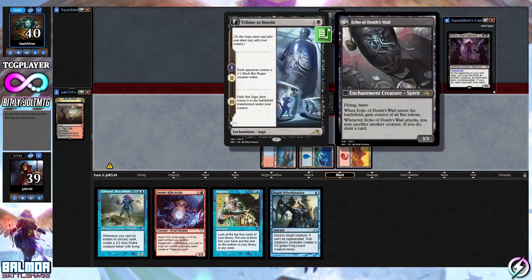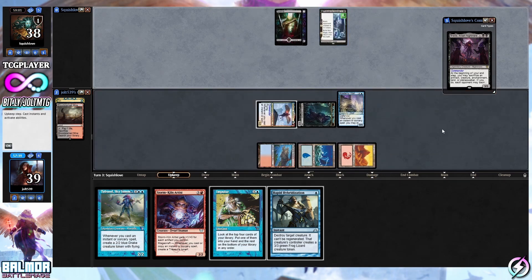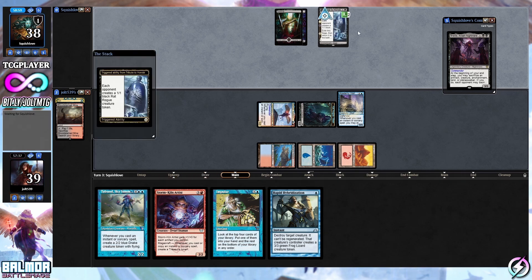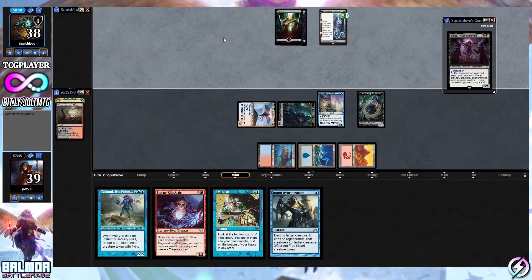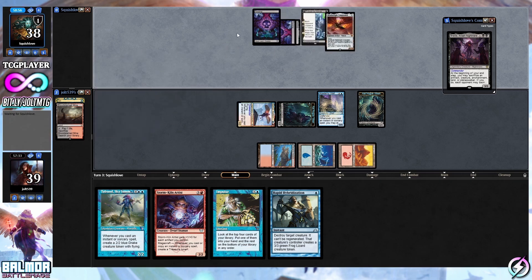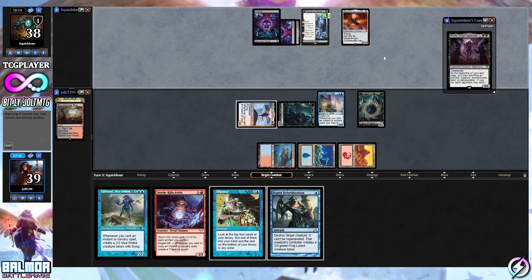Let's take a quick look at the back side — Echo of Death's Whale. Flying, it's a Spirit. Enters the battlefield: gain control of all Rat tokens. Whenever it attacks, you may sacrifice another creature; if you do, draw a card. They're going to be able to gain control of all of our Rat tokens at the end of the saga, which is next turn. Also, Weatherlight Completed — the art on that is really cool.